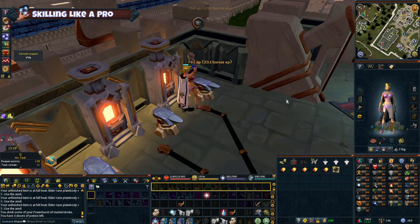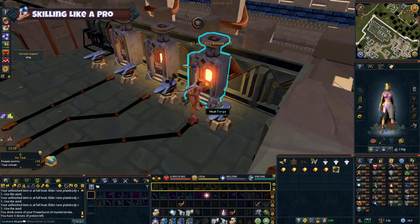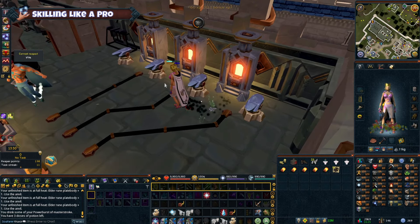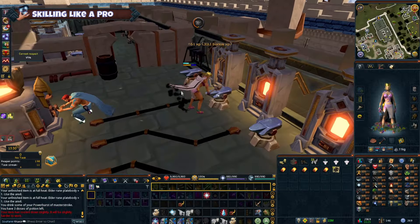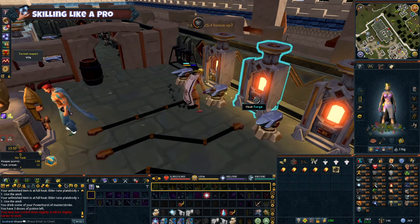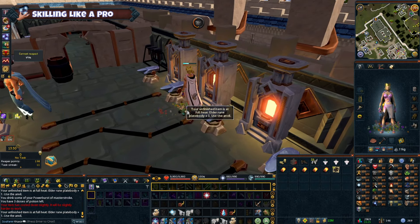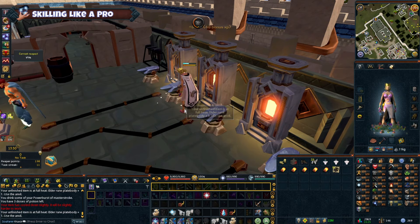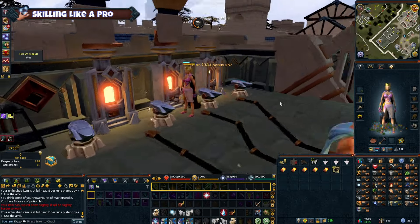Mining and Smithing have been revamped — ores don't deplete anymore and you gain experience for each hit on the rock. Remember the days when you used to mine a rock and it depleted? That was actually kind of good. There are also new ores and equipment tiers to discover. Necromancy, the newest combat style, lets you command the power of the undead — raise an army of skeletal warriors or unleash dark magic on your foes.